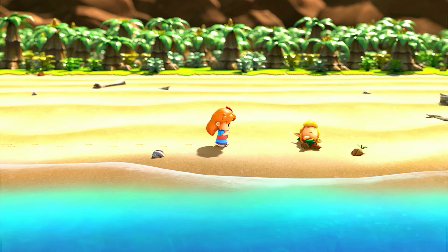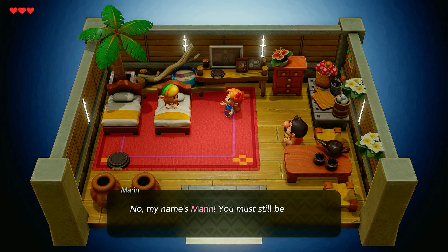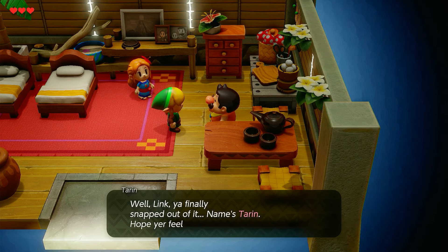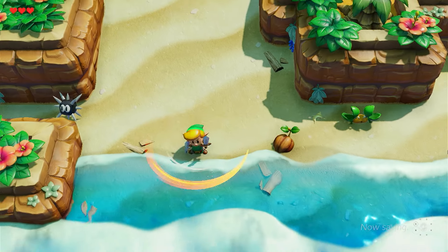Getting stranded on a beach, a lonely town girl stumbles upon Link's unconscious body. She takes me to her house, where I awake suddenly. She is relieved that I am okay, and she introduces herself as Maren. There's also Maren's father, Taryn, who looks a little familiar. Taryn hands me my shield, and I go out to the beach where I first arrived, so I can grab my trusty sword.